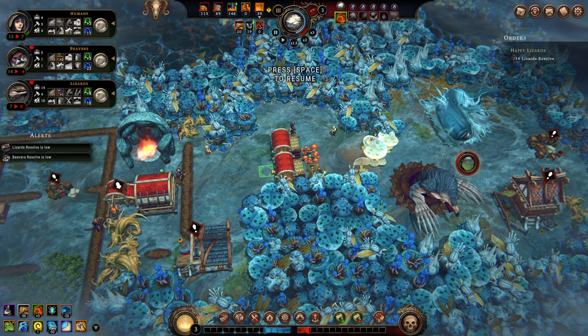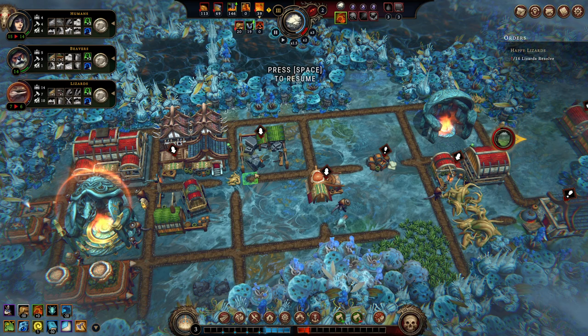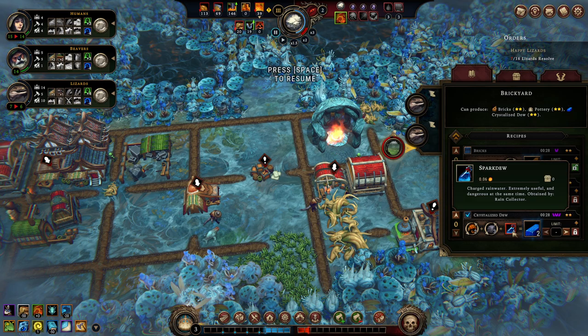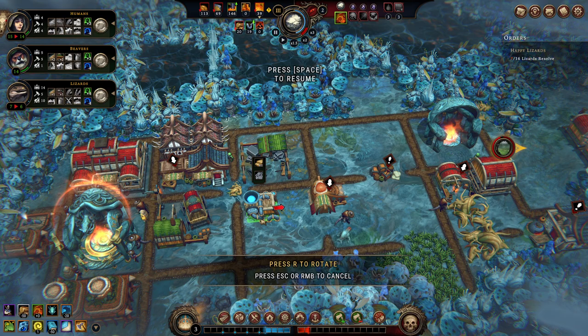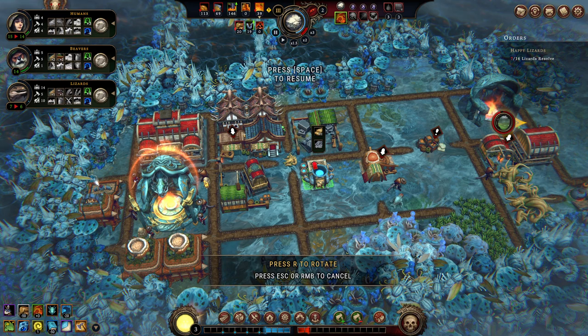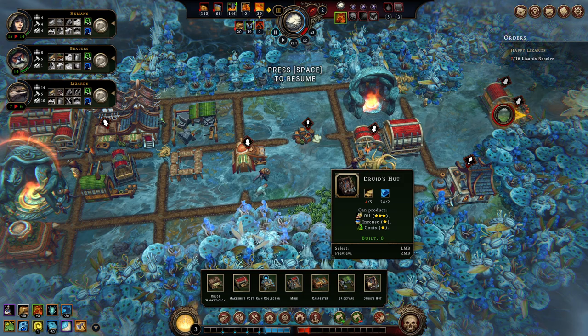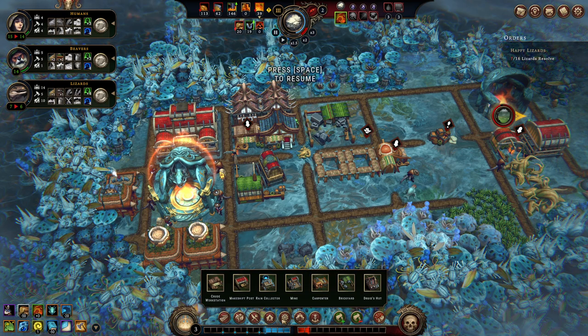They can't be in trapper's camps either. Carpenter, crude workshop, brickyard — all fine. Let's get two of you in the brickyard making crystallized dew from insects. We don't have spark dew. Rain collector is not considered a gathering building, I don't believe. Let's build two rain collectors. I don't think I need a second one, but I want something for people to do right now. Druid's hut would also be good. What people also haven't been doing yet that we need: Blight Post. I'm going to set up this blight post here.